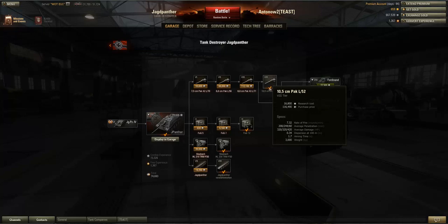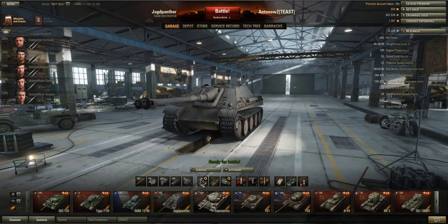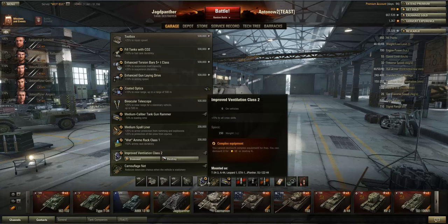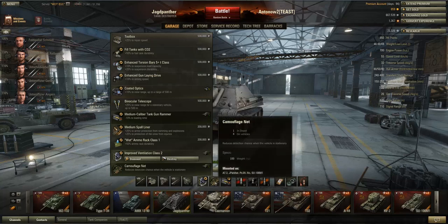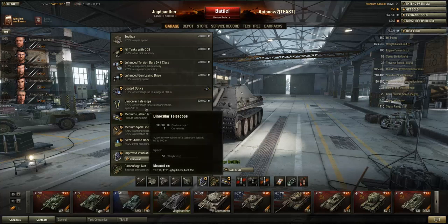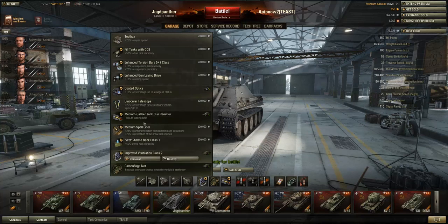For equipment I went with Vents, Gun Rammer, and Camouflage Net — all three are relatively cheaper on this vehicle. You definitely want Vents and the Gun Rammer. You could swap Camo Net for Binocs — your choice — but I think Camo Net is important here because the camo values drop a bit compared to the Jagdpanzer 4. You're usually relying on teammates for spotting. If you use the 8.8cm gun, consider mounting GLD instead of Camo Net or Binocs.